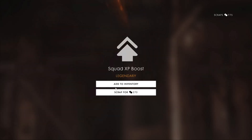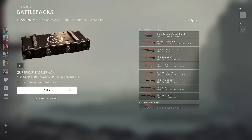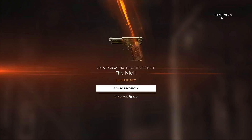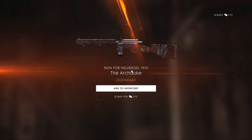Squad XP boost once again. I'm gonna skip for now. Skin for Magman Revolver — the last one, it's actually pretty clean. Oh, squad XP boost. Skip once again, skip once again. Skin for the M95 — I like this part right here, the silver detail. Squad XP boost — I think every crate keeps giving me squad XP boost. I already have this item, I'm gonna scrap it later. Every battle pack gives me a squad XP boost. M1914 task pistol — the Nickel — pretty tiny weapon.